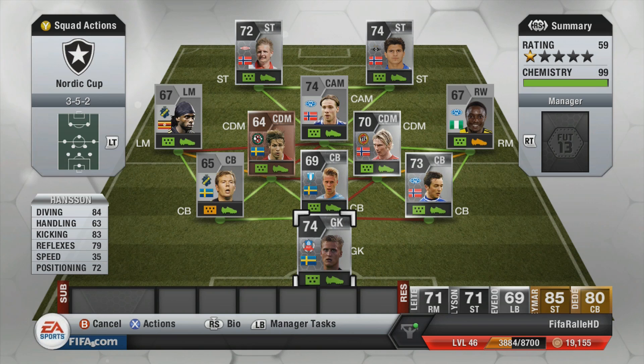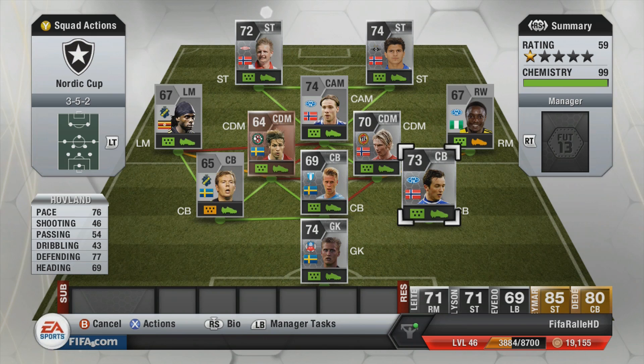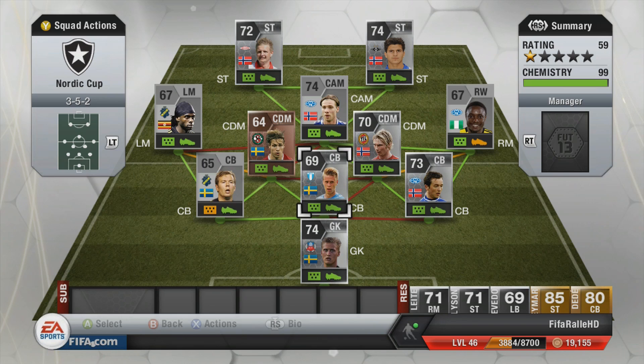On goal we have Hansson, a very good silver keeper — probably one of the best in my opinion. He has 84 diving, 83 kicking, 79 reflexes, and 72 positioning for a 74-rated keeper, which is not too bad, and he's quite tall. Then we have Jansson as our first center back — used him before, tall with decent pace and defending. The real star center back is Holland, who I used in the first season of Let's FIFA 13. He's probably one of my favorite silver center backs — 76 pace, 90 strength, and 190cm tall.